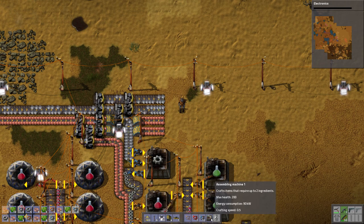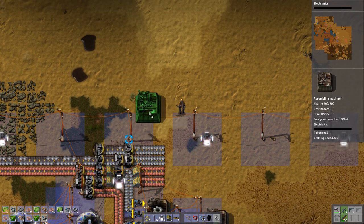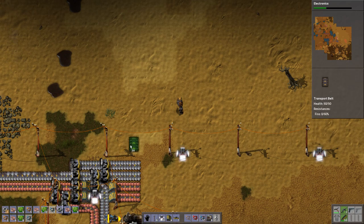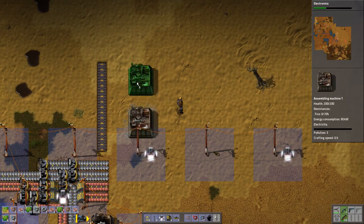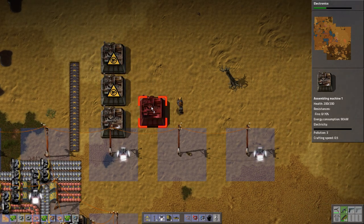That was a blunder — we're actually going to need the other assembling machines, but I'll just make it with this for now. The little setup that I like to use — it's very basic, very standard, almost everyone uses this. It goes a bit like... kind of like that.